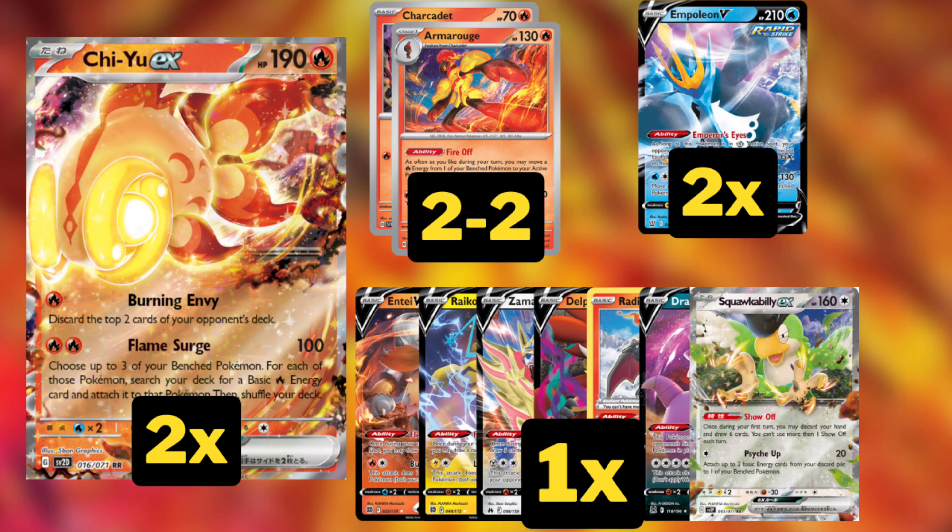Delphox is going to be another solid attacker in single-prize matchups, being able to do 120 to our active and 120 to an opponent's bench Pokemon — so we can take multiple prizes on a weak evolving Pokemon. One Radiant Charizard just as a very high-damage one-shot attacker late in the game, though of course we can use it early on if the situation calls for it.